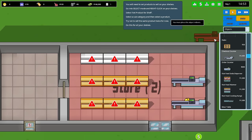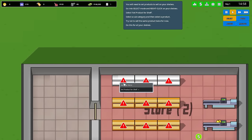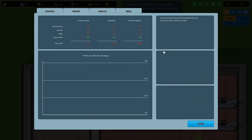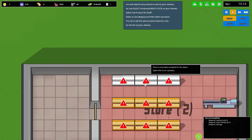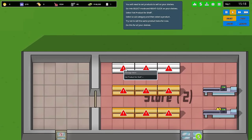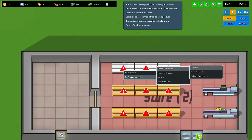So you will need to set products to sell on your shelves. At the moment we're kind of limited to what we can sell, but with more research down the line you'll actually be able to sell more different items and see through the finance menus exactly what the demand might be. You can see the needs of people right now — fast food is a really huge need and we are not supplying it. Movies, kind of a big need. Sodas, bottled water, beer. You kind of want to diversify to start off with because you have tasks like sell 10 different items of one kind to get a reward.